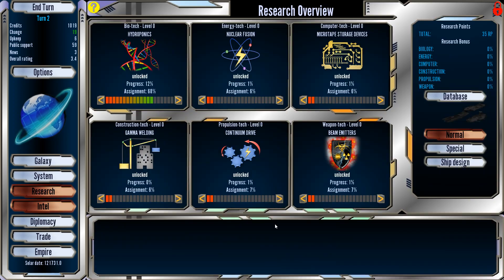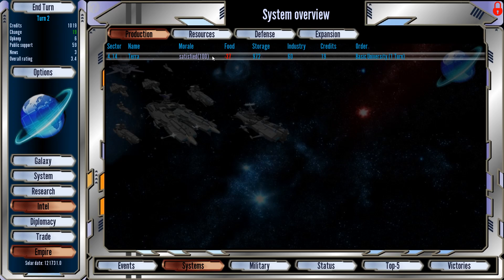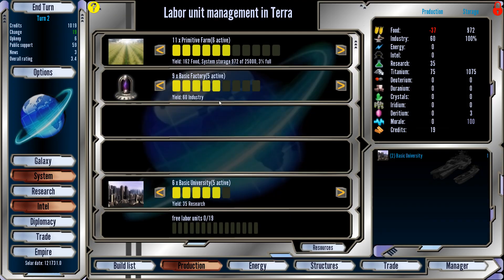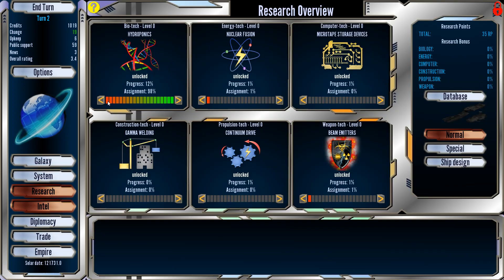There's a tutorial right here — just a wall of words. We should get this Biotech done first because we're starving here. We want more food. We could put more people on food, but if I could just get better farms, then I don't have to do that. Tutorial, you win this time — I'm going to go do it. We'll put some points into the Continuum Drive, about 12% into there.